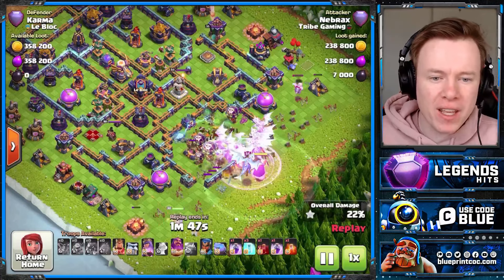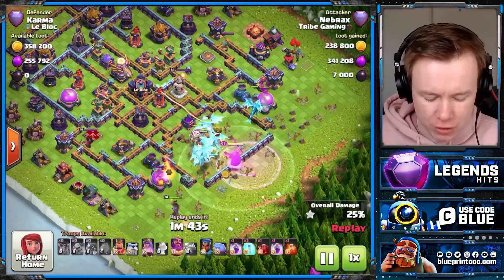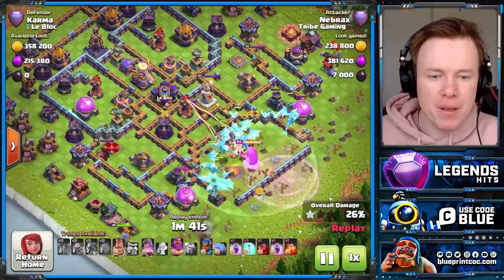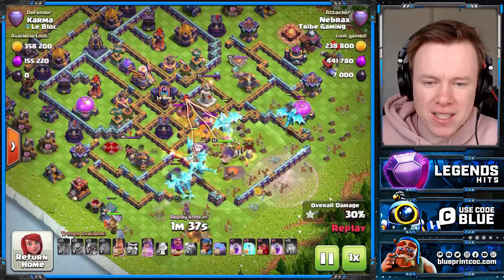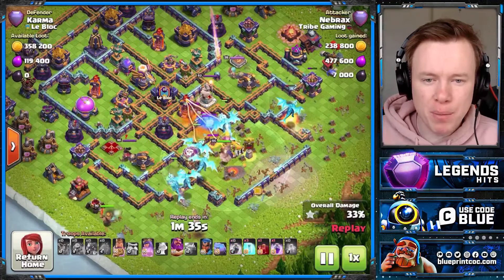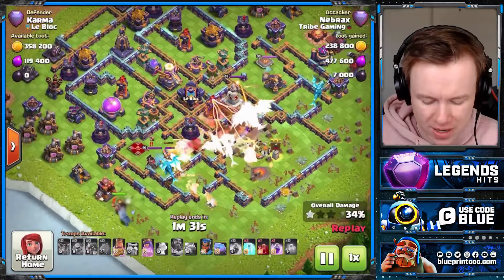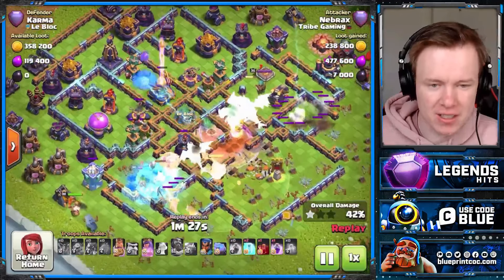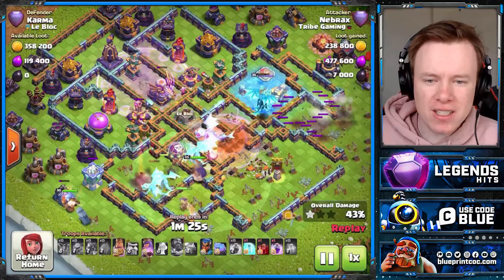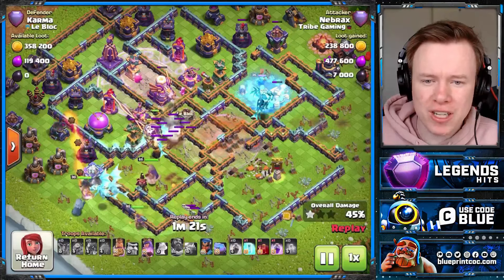We just blimped the Town Hall and we're going to E-Drag straight through where we blimped. The biggest thing to note is the chains through the core of the base are crazy. The Town Hall was easy to blimp, and both sweepers are facing the back end of the base. We've got the Queen and the King on one side, a Baby Drag on the other that has since died. And look at the chains these E-Drags are getting - so nice, that Eagle's almost killed already.